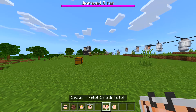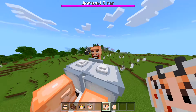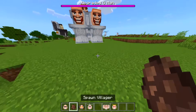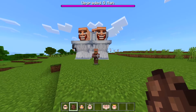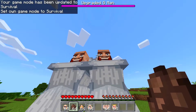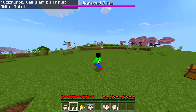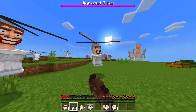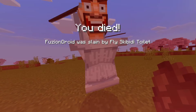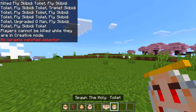Next one we got Triplet Skibidi Toilets. Whoa, how big is this? The head's on the back there, and the neck is very very long. Let's see what it does to a villager — it's very slow, and then yep, now it kills it. What about if I jump into survival? Yeah, it's instant. These guys are at least like two hits. They're pretty quick as well. All right, remove all of them.